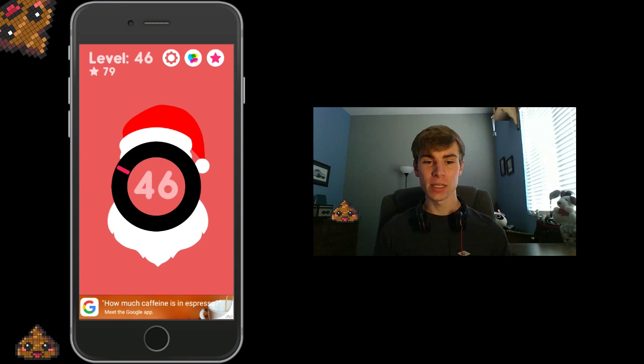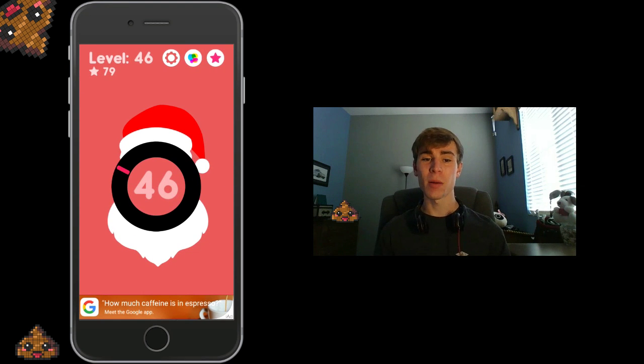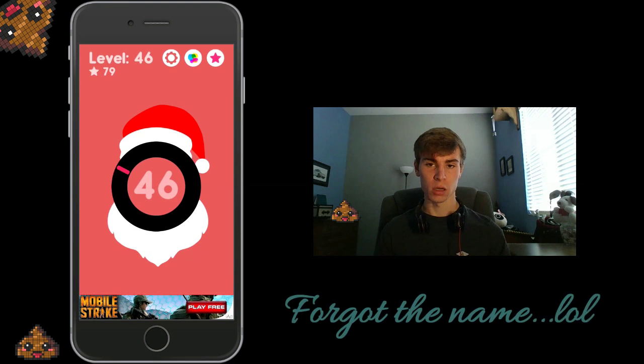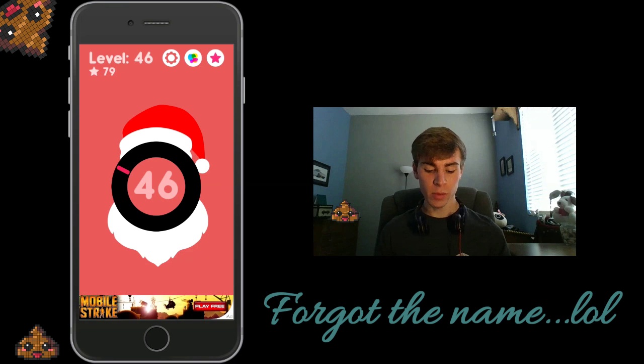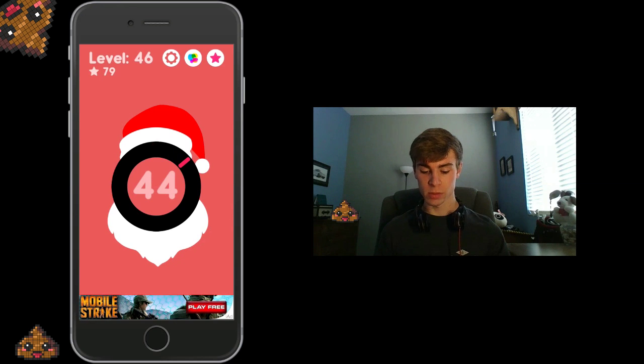Hey guys, welcome to App or Crap. Today we're actually going to be reviewing a little bit different of a game, and we're going to be reviewing Pop the Lock. Pretty much, this is a really simple game, and the point is to basically tap when you see that red line hit the yellow dot or the star. The point is to time it so your red bar touches that yellow dot at some point in time.